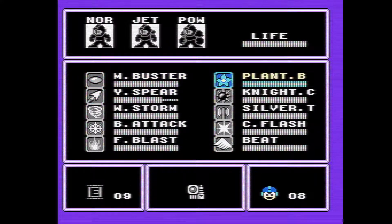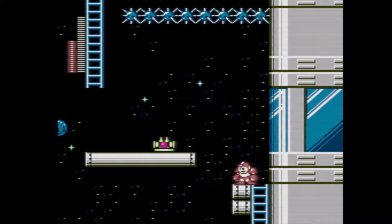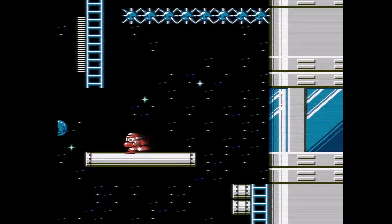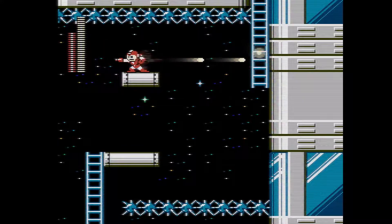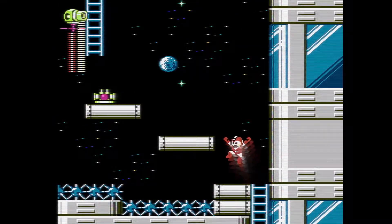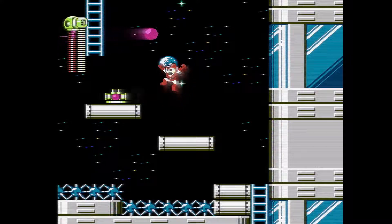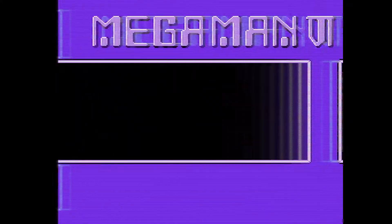We're gonna have a bit of a vertical stage — not too much, but a little bit. We're coming up to one part where I am not good, and I'll explain why. We're definitely going to be using a lot of Rush Jet because we'll be going across — or hopefully over — the spikes. We're just going to bypass that area. There's a slim chance I'll be able to do this; I'll try it once, but we'll need power.